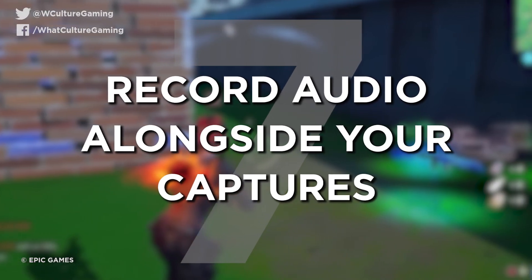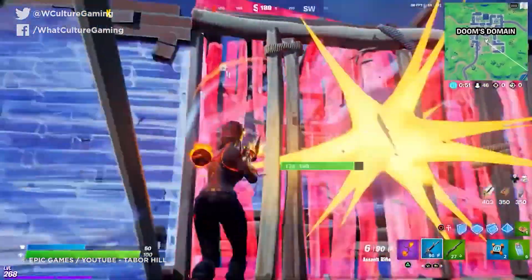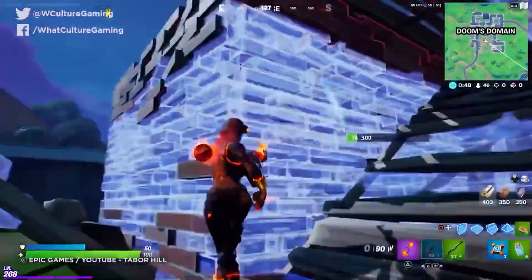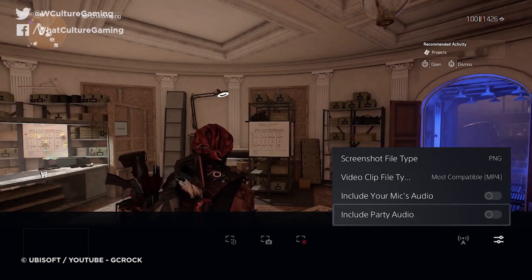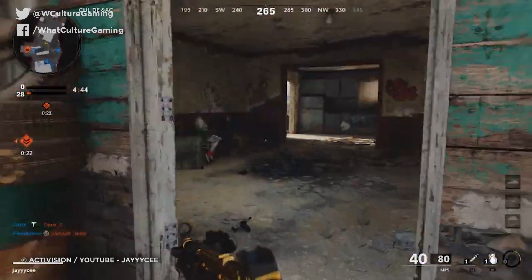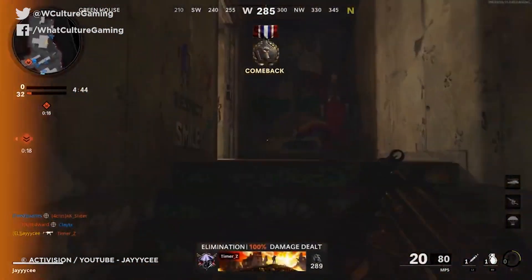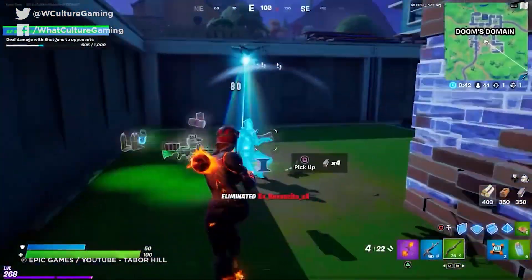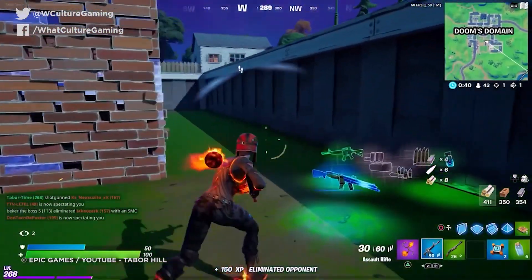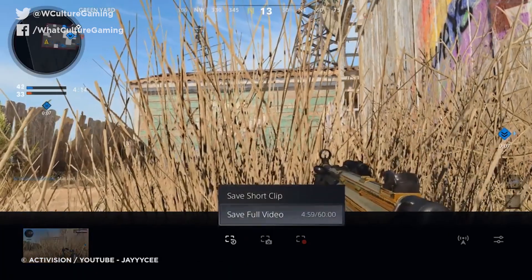Number 7: Record audio alongside your captures. This is a handy one for any YouTubers out there. You can do this by recording a clip using the Create button, heading into the media library, and among the editing tools you'll find the option to add audio. This can be done using the DualSense's built-in mic or any supported microphone headset you've got attached. It's a great way to put together gameplay clips with commentary without having to dive into expensive video editing software — perfect for helping anyone off the ground who's starting in gaming journalism.